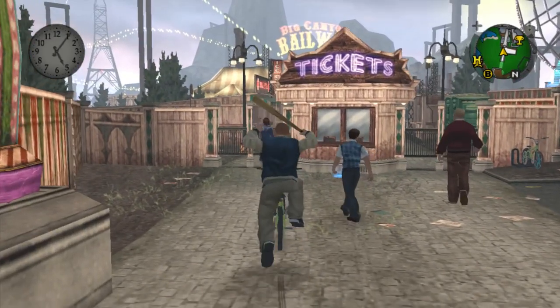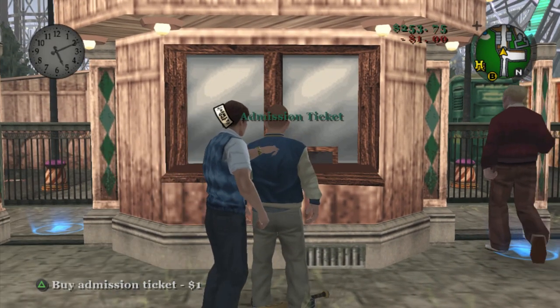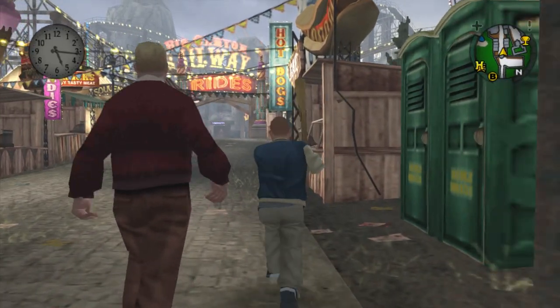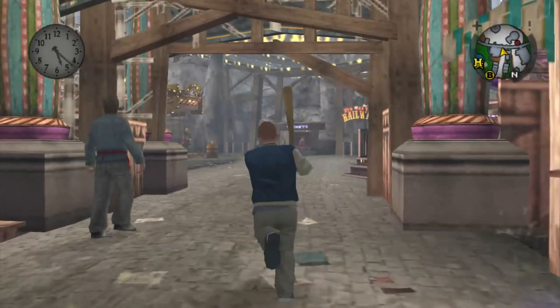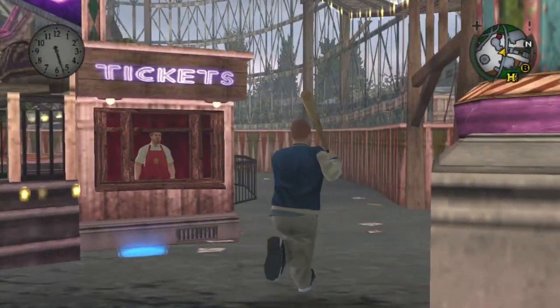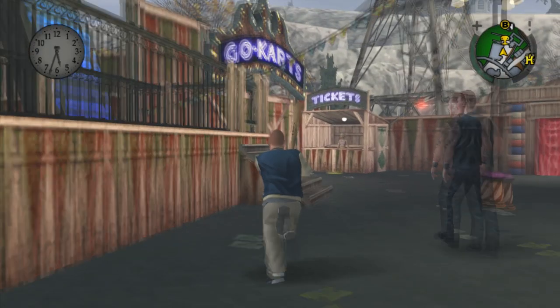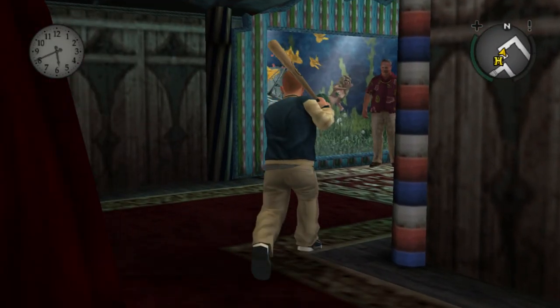Here we are at the carnival funfair. Pay for your ticket, pick up your bat, and go through the gate. It's always laggy around here for me, but follow where I go. Head here, then down by this funfair ride, go to your right, and then go into this hidden room with your baseball bat.